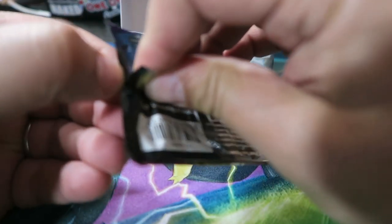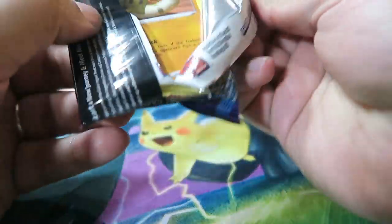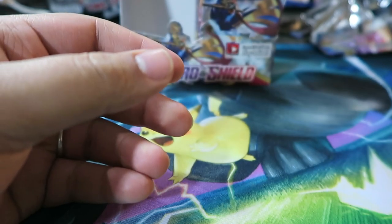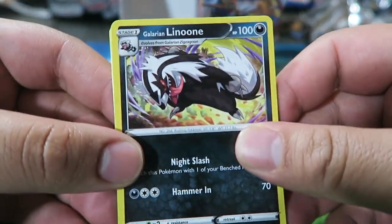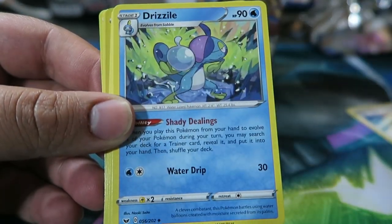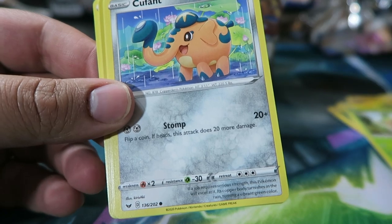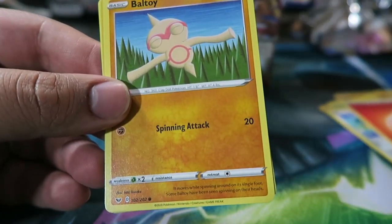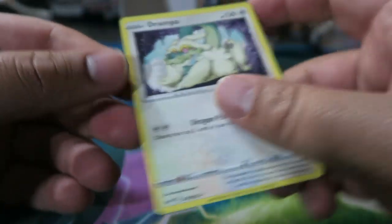Alright, here we go — halfway done, starting on the other half. Hopefully we get a cool Raichu V — that'd be amazing. Galarian Lanoon, Rotom Bike, Drizzle, Silicobra, Yamper, Rookidee, Cufant, Baltoy, Fire Energy, Landorus Reverse, and Drampa.